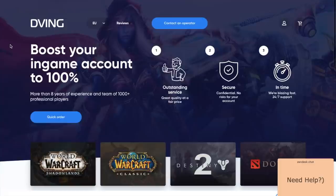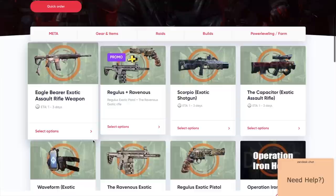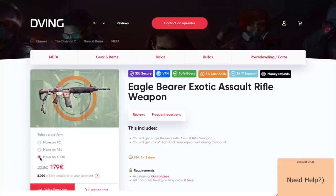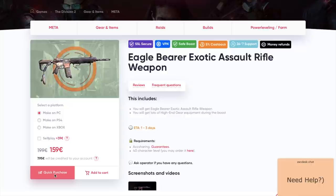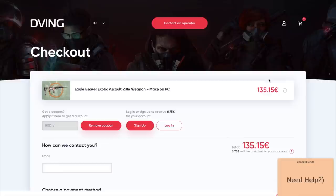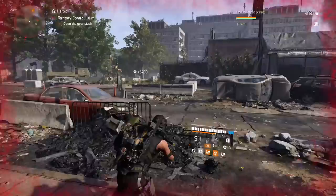Before we continue, we have a sponsor. If you don't have enough time to grind but still want all the best items in your game, then dwing.net is the site for you. They have an amazing team on Xbox and will complete your order twice as fast. This service has been working for many years and has tons of customer reviews. With my promo code RVDIV you will get a 15% discount on all services. The link is down below in the description so you can contact them through WhatsApp.